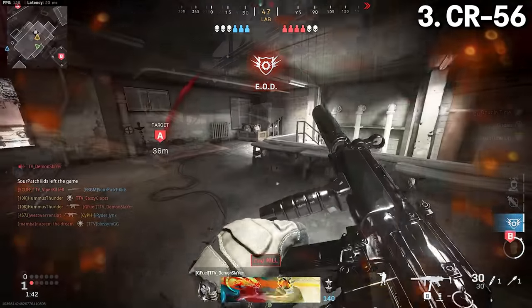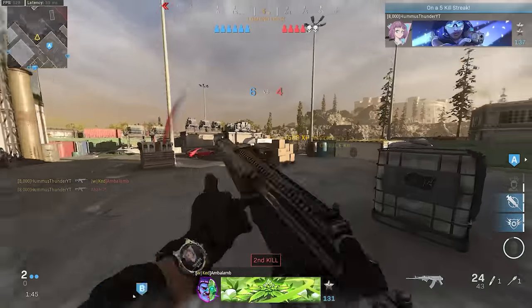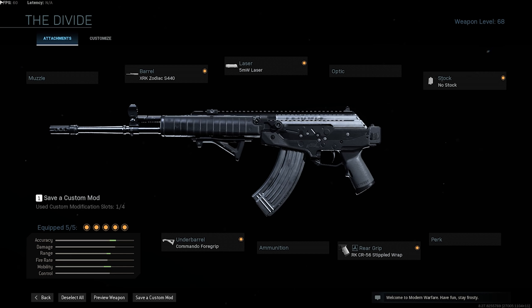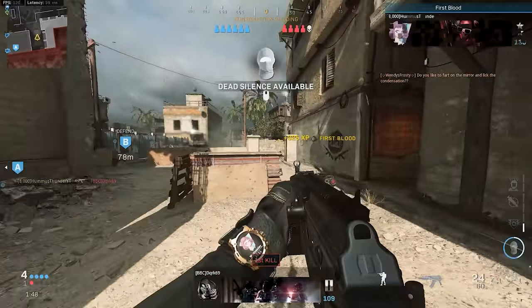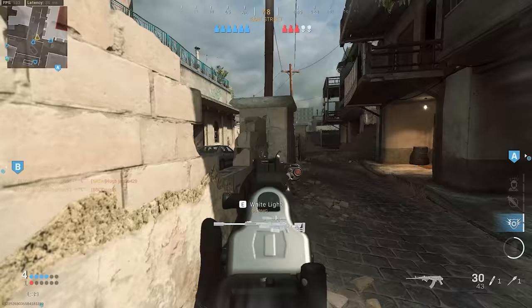Moving on to the number three spot, we have the CR-56 AMAX. Ever since this gun came out, it's been a force to reckon with. The gun is very strong, very versatile, and the mobility isn't that bad. It also has bullet penetration because it's a 7.62-round weapon. The class I like to run is the Zodiac Barrel, No Stock, Stipple Grip Tape, Commando Foregrip, and 5-milliwatt Laser. For those who don't like the 5-milliwatt, you can replace it with FMJ, which is a very good option on this gun. The CR-56 is still very good even against guns like the AS Val and can still put up a pretty good fight.